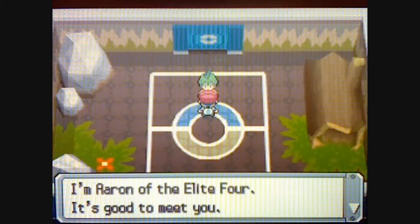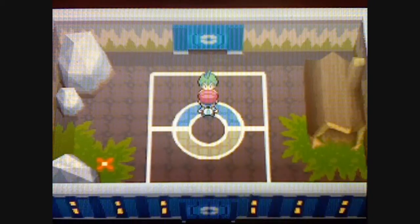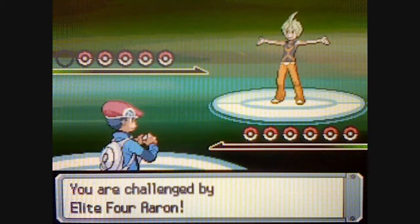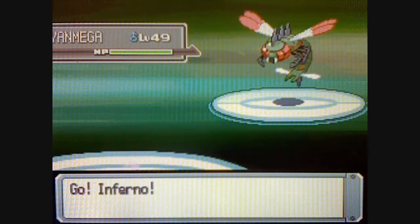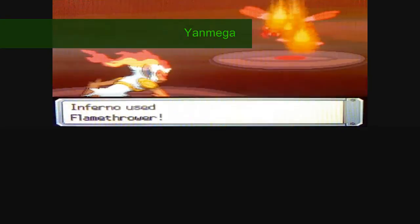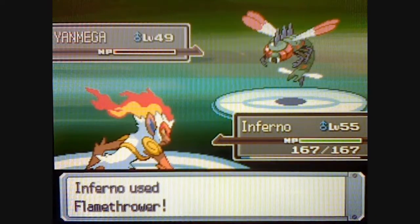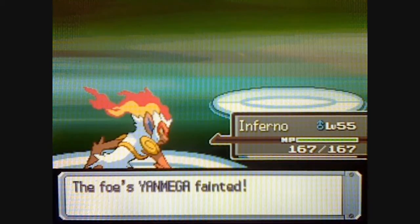This is Aaron of the Elite Four. He likes Bug-type Pokemon. He starts off with Yanmega, level 49, Bug-Flying-type, with the moves Bug Buzz, Air Slash, U-Turn, and Double Team. Since Aaron likes to use Bug-type Pokemon, it's best to lead off with a Fire-type because they'll be really helpful.